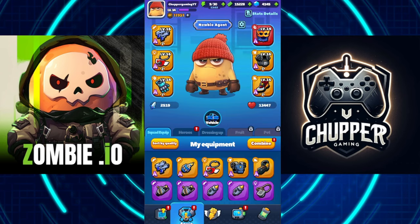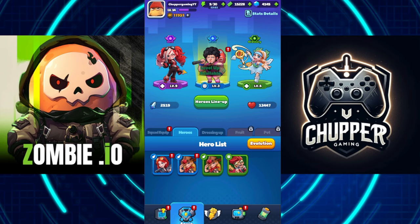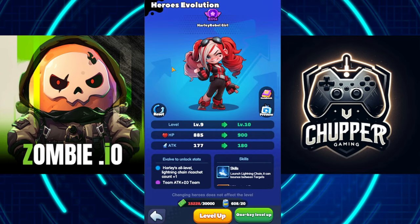The first team we're going to be talking about starts with your main hero — the agent or character you're playing with. This one is going to be sticking with you forever, and then we have the extra heroes that make up the team. We're starting the first one, going to be Harley, Rebel Girl.